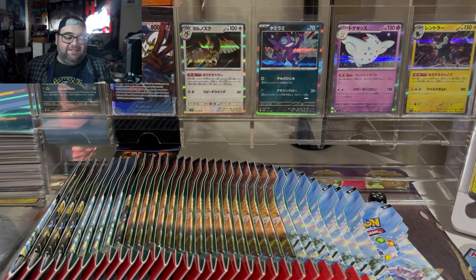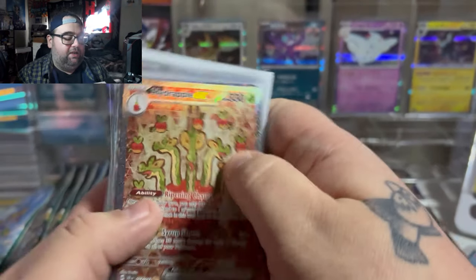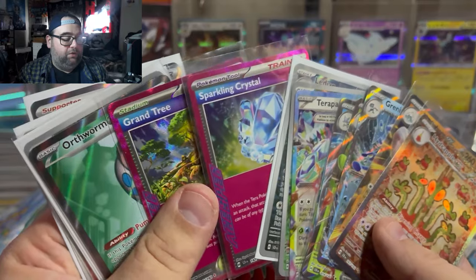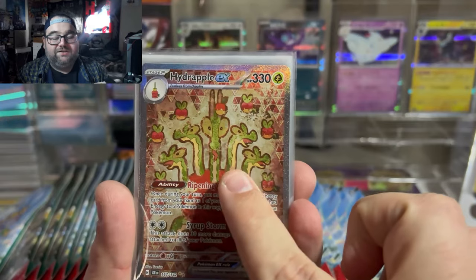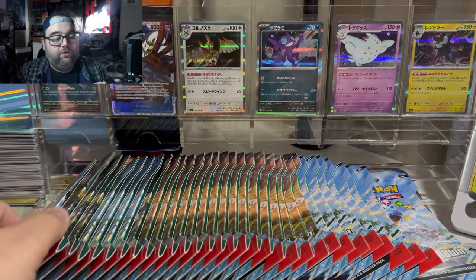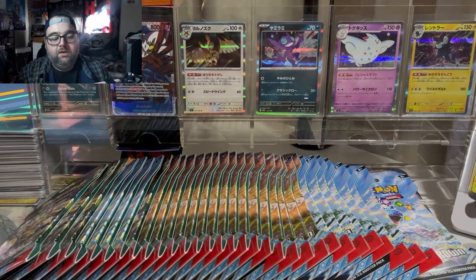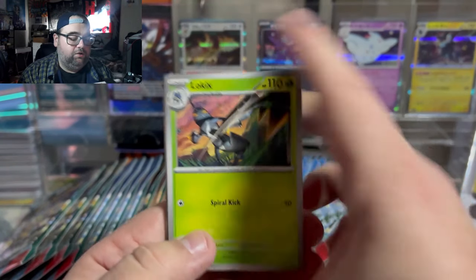We're going to be opening up 36 sleeve boosters to see if we can beat our booster box pools from the other day. In our booster box we pulled two beautiful stellars, two beautiful IRs, two beautiful A-specs, a not so beautiful full art, and a beautiful SIR Hydraplex. We're opening 36 booster packs of Stellar Crown — sleeve boosters from a sealed case. The rest of the sealed case will be available for the stream, which is three booster boxes worth of silk cases.